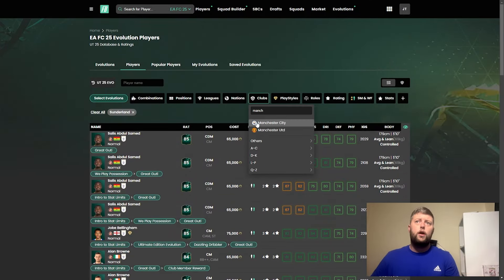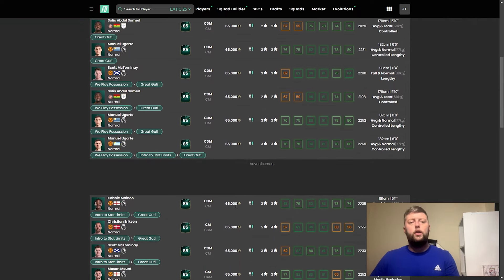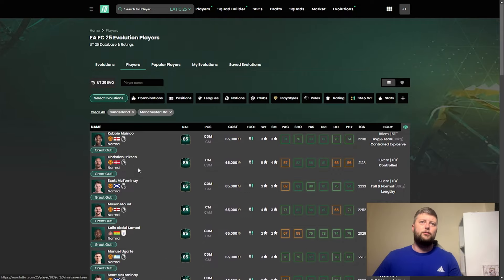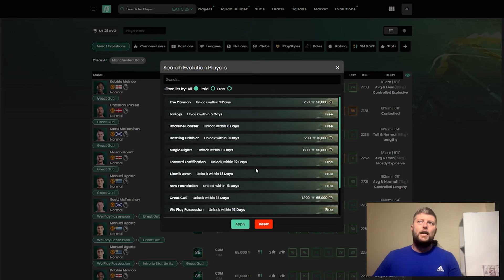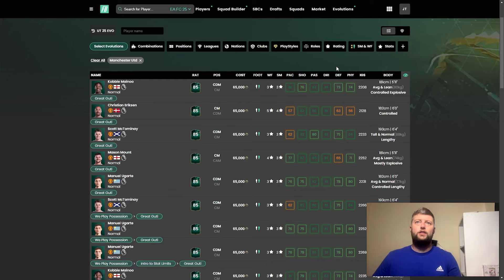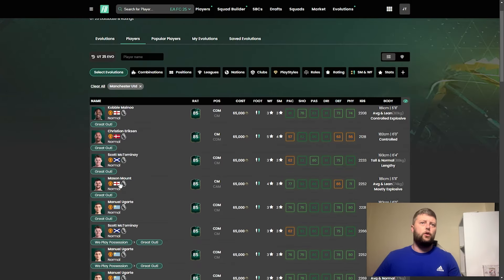For my team that I try and build with evolutions, you can see the cost — whether they've gone into one paid evolution or two. We've got Ericsson, McTominay. You can select which evolutions you'd like to apply. If you're not looking to pay for any of them and just want the free ones, you can click apply and it'll give you just the free ones. Some of them might have to go in double, which is why the cost is there.